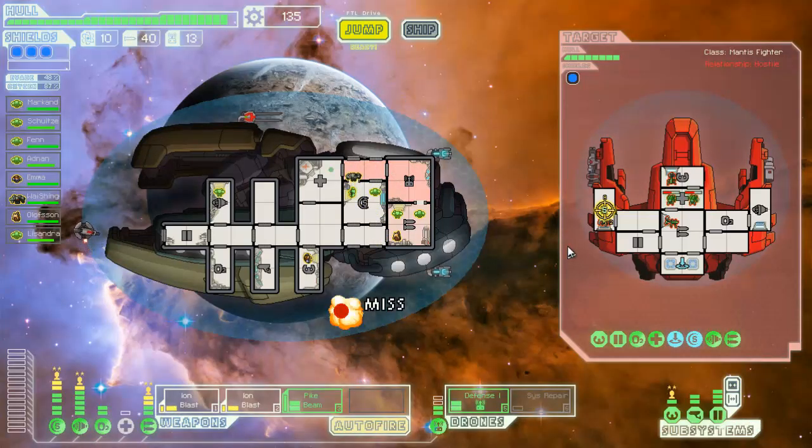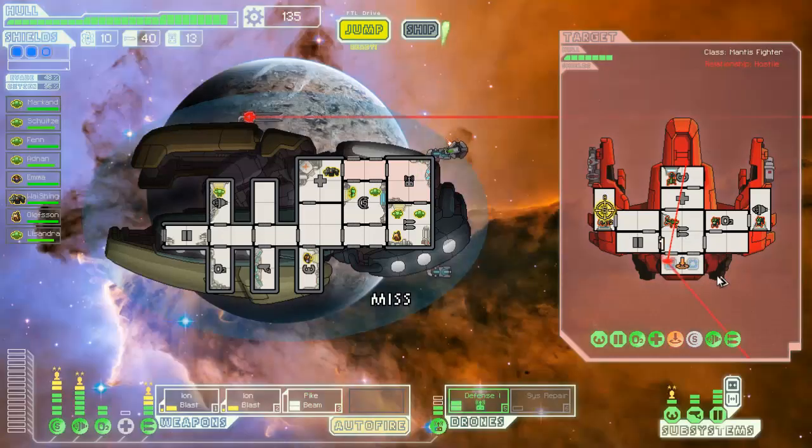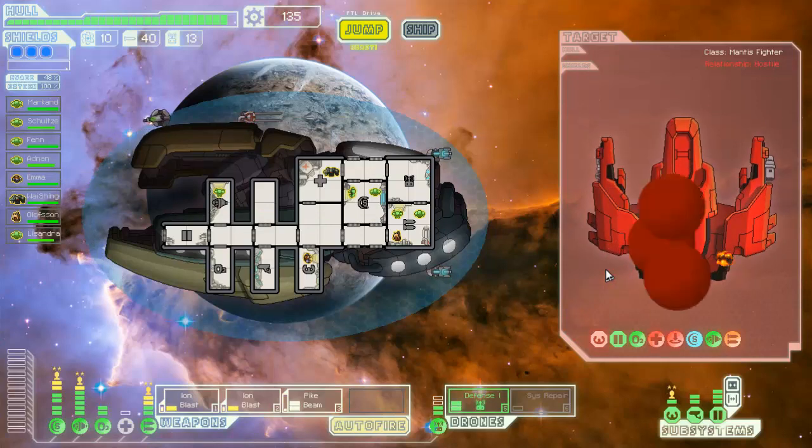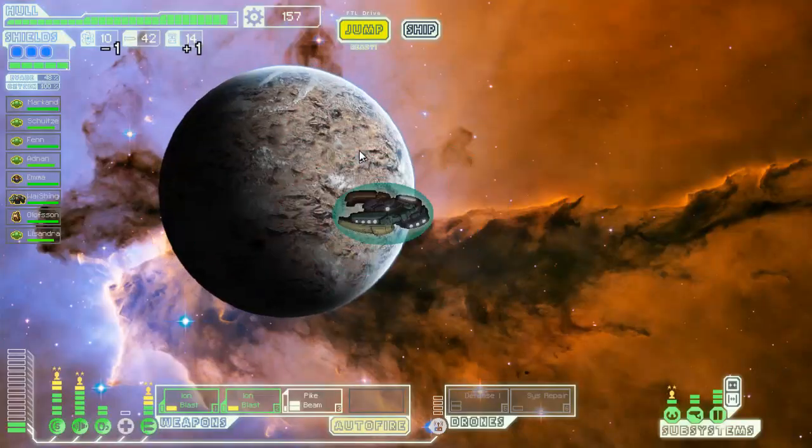They did absolutely nothing there — they took out my sister pair drone, that's it. Oh, their shields are down — I'm dumb. So let's just sweep through here, hurt their weapons — there we go, and we can keep these ions on their shields. They have an energy shield but I don't think it speeds up anything to do with ions. There we go, 22 scrap — fantastic, moving on.